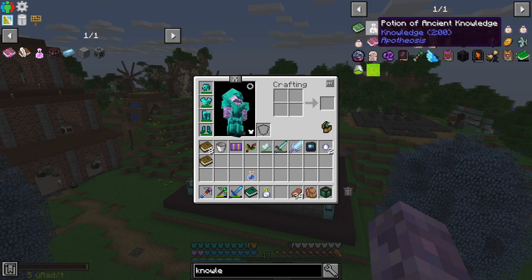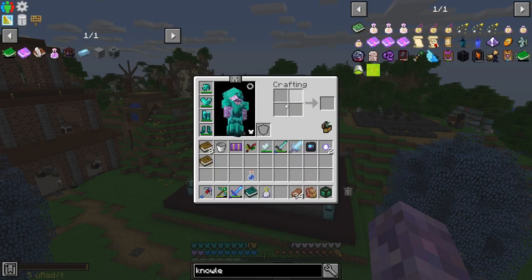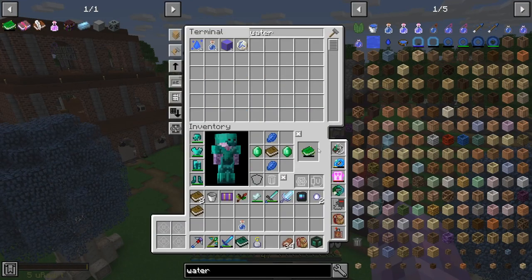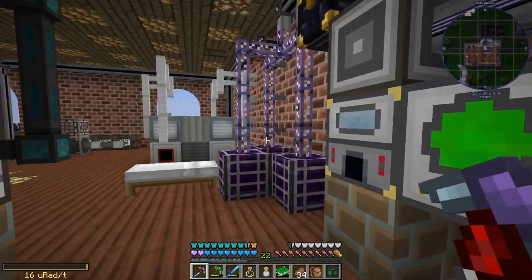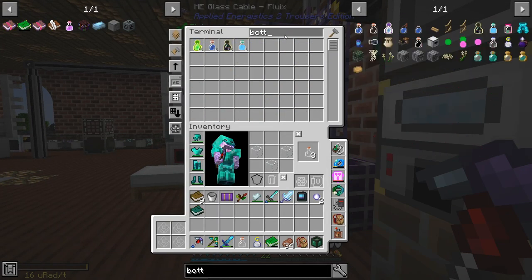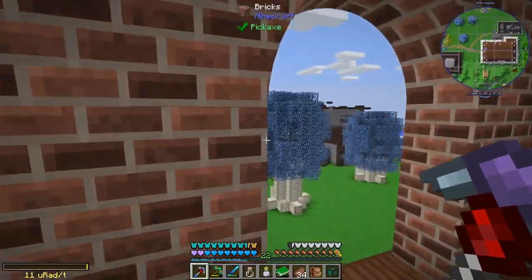And also Knowledge Book isn't what I want - Tome of Knowledge. I think we want one of these, could be quite nice. Well that was pretty simple - 12 bottles of enchanting and 9 lapis. That's 64. How many levels? 23 levels.